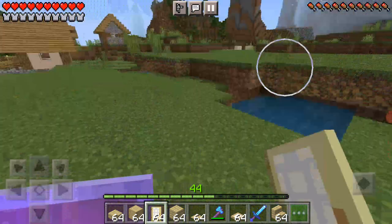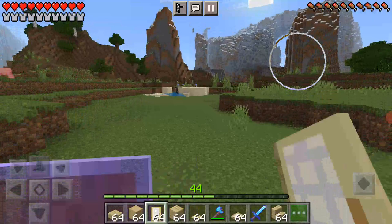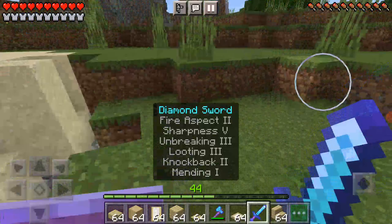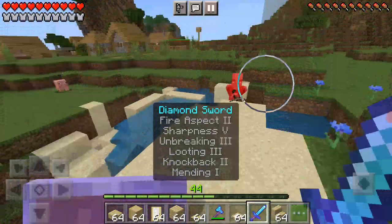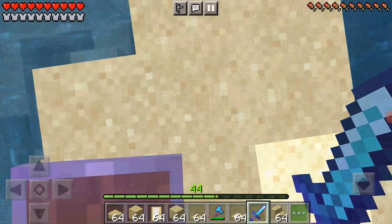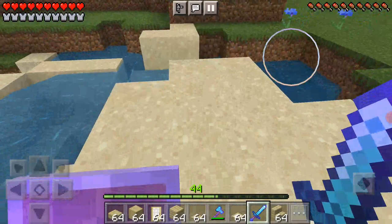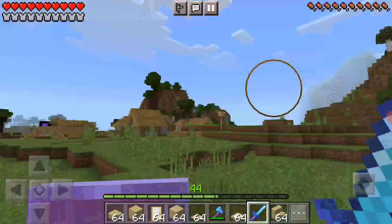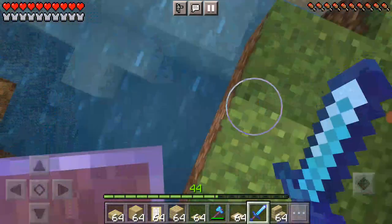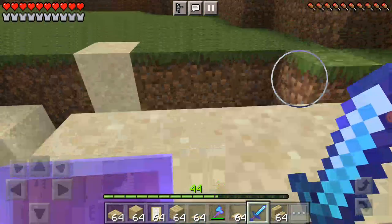I don't know why I got so many doors — I accidentally crafted too many. Oh shoot, why is that over there? Wait, I've fallen through. Never mind — I don't really need arrows but I'll just grab anything. My inventory doesn't have any arrows anyway.